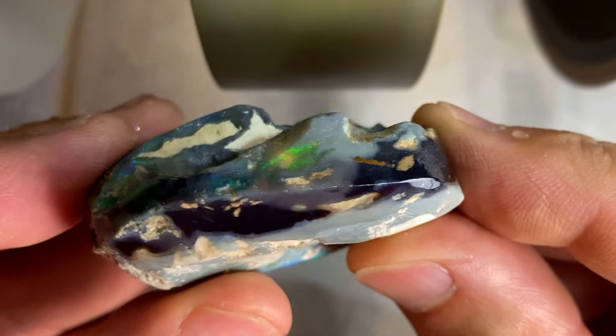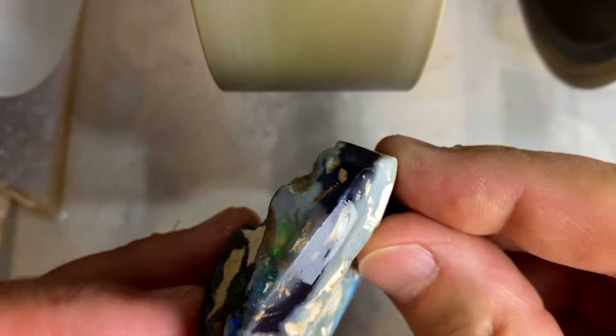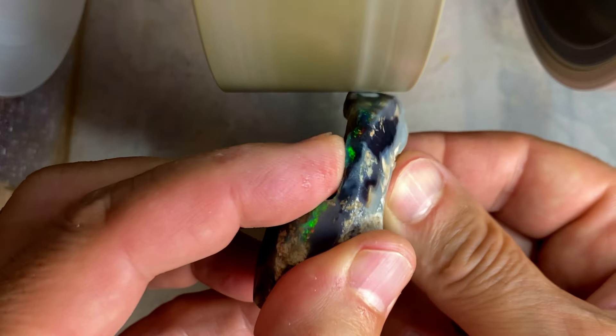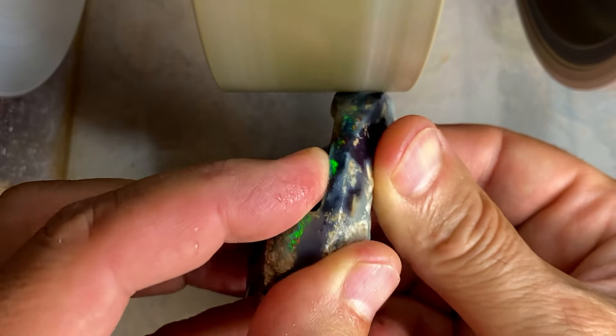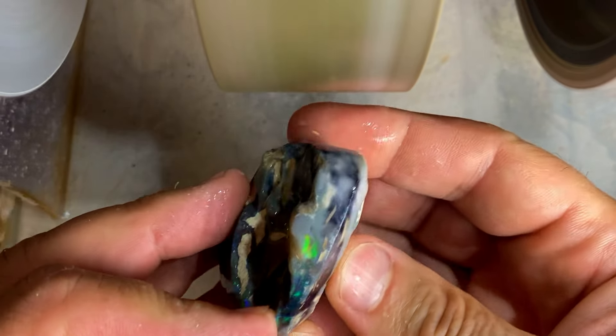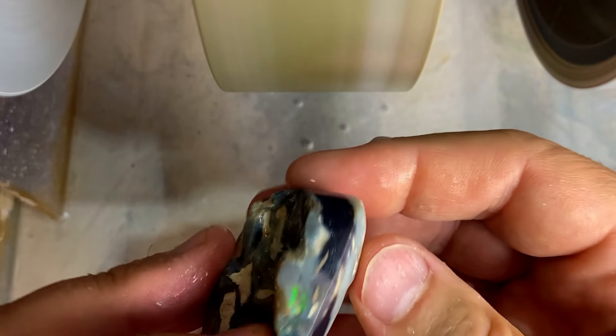I'm going straight into this 240-carat Nobby. Somebody said it looks like a clam — it probably is a clam with all that sand in there. I can't say it for 100%, but it's a pretty good suggestion: a 100-million-year-old clam.